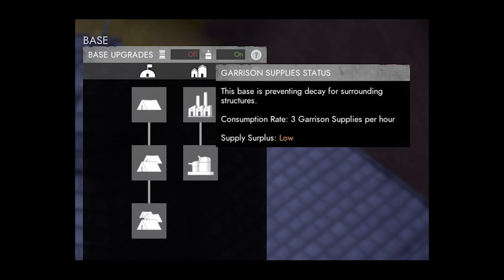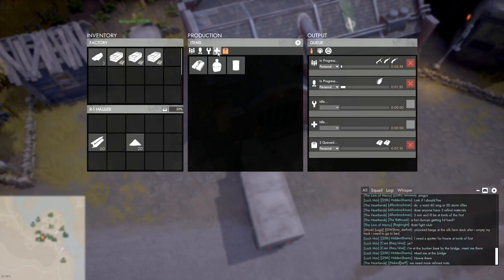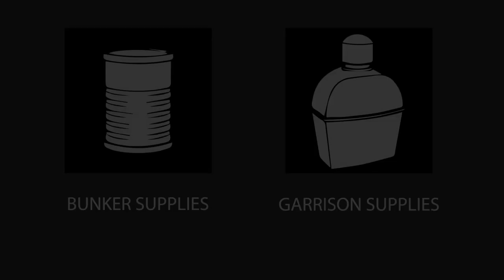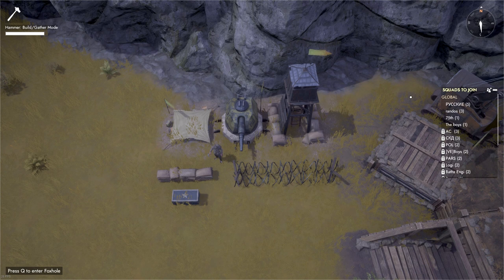You will see how many garrison supplies your bunker is consuming on an hourly basis by opening your bunker's context menu and hovering over the symbols in the upper right-hand corner of the screen. Both bunker supplies and garrison supplies can be manufactured at the factory using basic materials. Garrison supplies will prevent the decay of all structures nearby your bunker, including rifle garrisons, foxholes, watchtowers, barbed wire, etc. Bunker supplies will prevent the decay of only bunker buildings in the area. Garrison supplies are always consumed before bunker supplies to prevent decay, while bunker supplies serve as a backup to prevent your hard-built bunker from wasting away. When in doubt, you should manufacture and supply garrison supplies to your bunker.